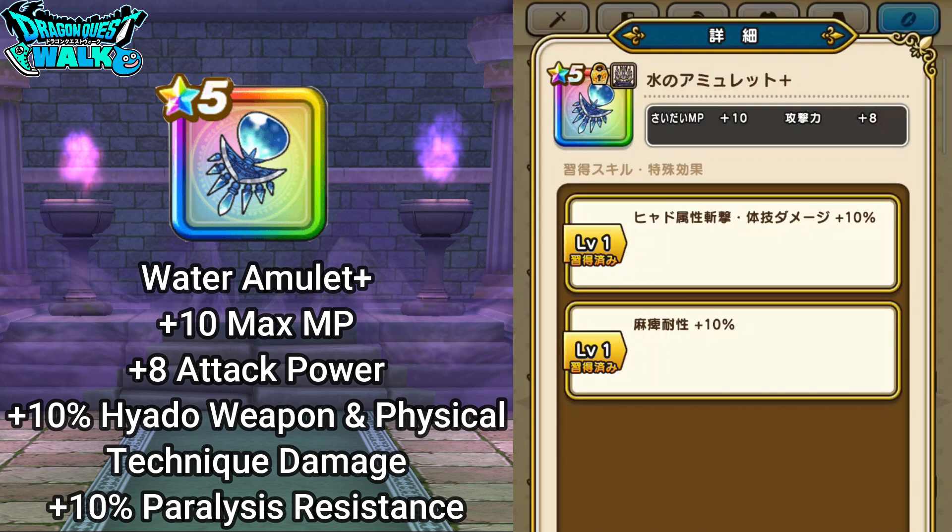The water amulet's base stats are plus 10 to max MP and plus 8 to attack power. It also has two abilities: plus 10 percent to shadow weapon and physical technique damage, and plus 10 percent to paralysis resistance. That's an upgrade from the previous accessory.